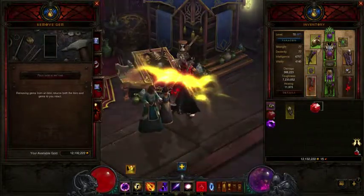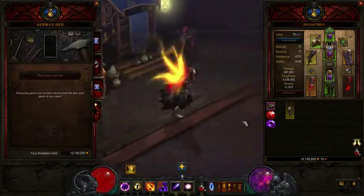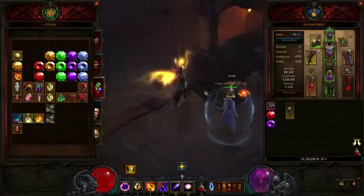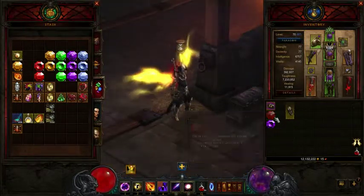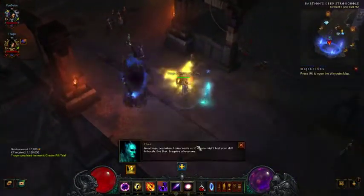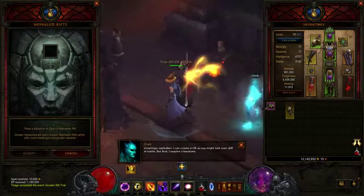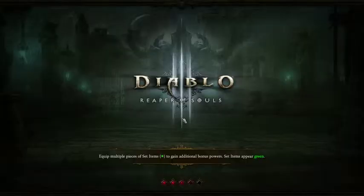I'm going to go ahead and remove my gem here and put a red gem in. My damage right now is 366... 392. If you see it going up and down a lot, it's because if I don't move I do more damage. Alright, let's do our level 14 then. We're going to talk to him first. Let's do this.